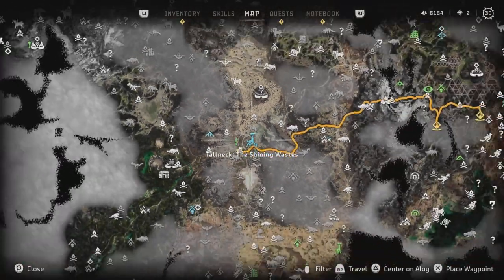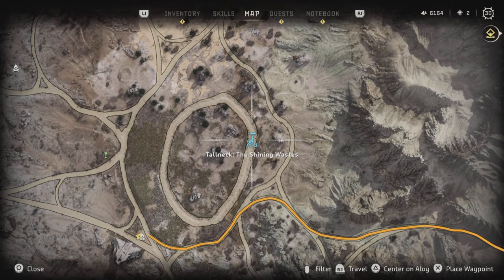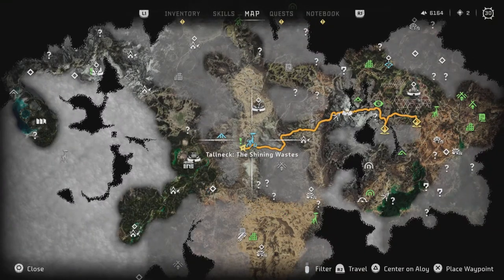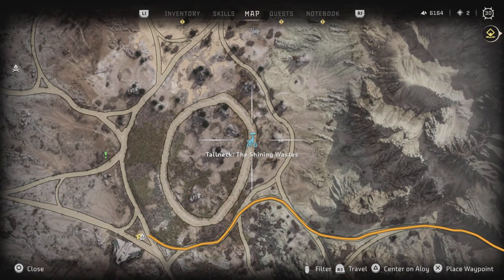This is the location of the tall neck in the Shining Waste. If you've been near it like I have, you'll see that there is a little padlock next to it, and I was searching around for ages trying to find a way up there but found it really difficult.